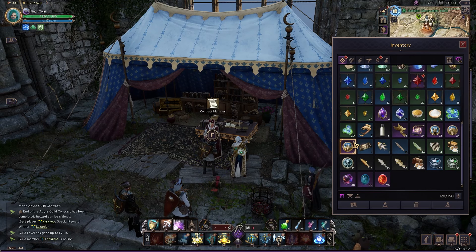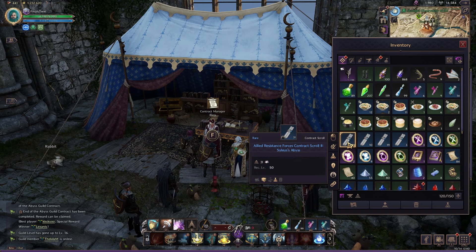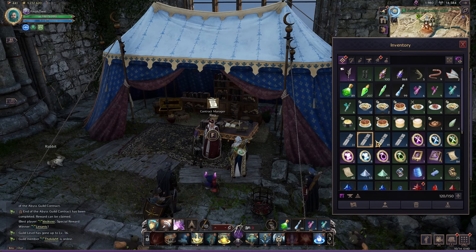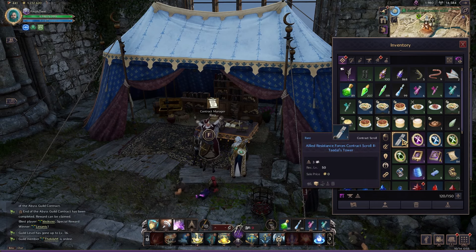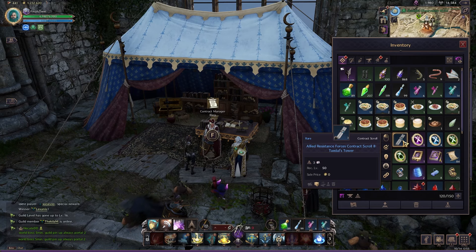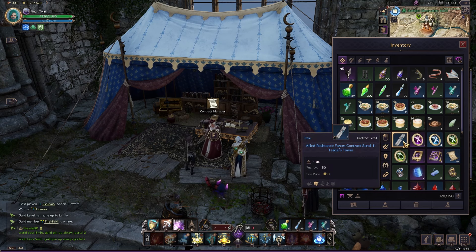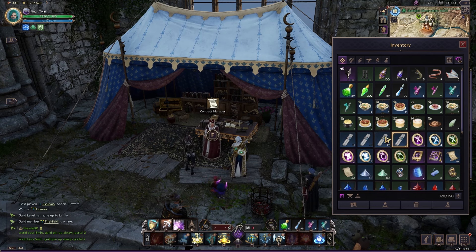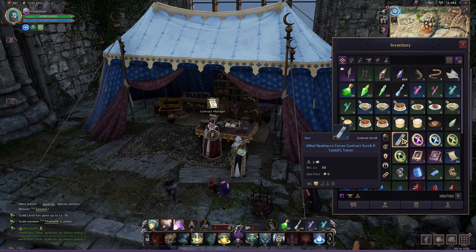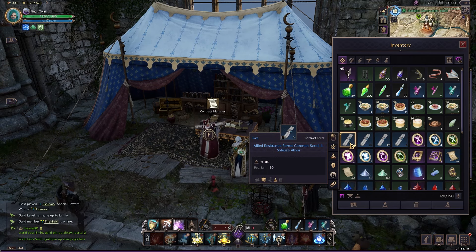If you're lucky enough to get any of those pouches from completing your contracts, you have a chance of getting the allied resistance force contracts. These can be for Silius Abyss, Shadowed Crypt, Sanctum of Desire, and Saradoma Island. Three title tower scrolls can be bought daily from your contract manager. Scrolls can be broken down and remade — it will take two allied scrolls to make one new allied scroll, so if you have more Saradoma Island ones and don't want them, you can break them down and craft another at a 2-to-1 ratio.